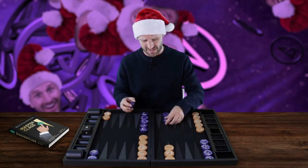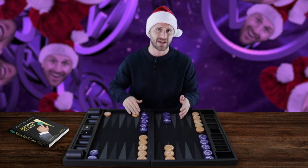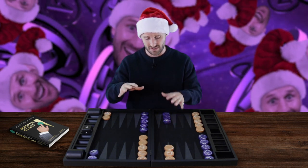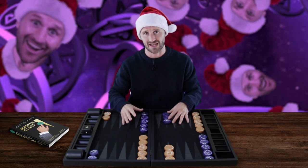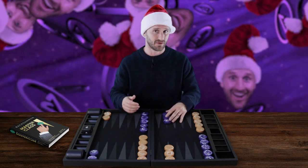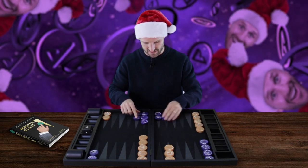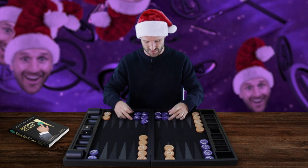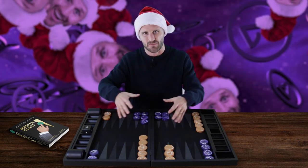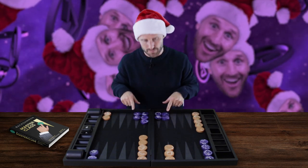The third strategy tip is a more general version of this. Every time we have a decision of whether to split the back checkers or not, the most key feature to look at on the board is whether your opponent has a prime formation or a blitz formation — something Super Grandmaster Mochi discusses in the new book, Masterclass. A priming formation is a pure prime structure with no deep points made, no stacks, not much ammunition, and only around 9 checkers in the zone. This is definitely a priming formation.